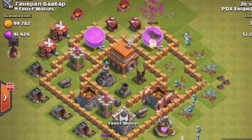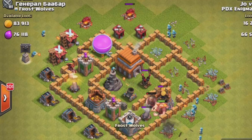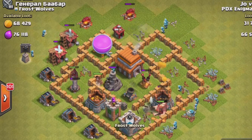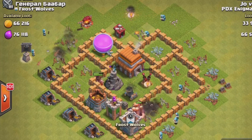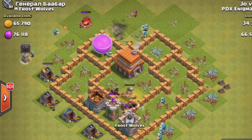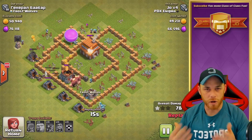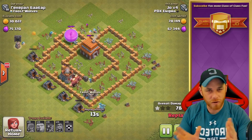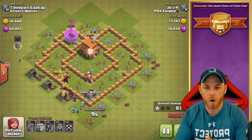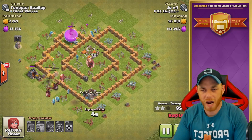I'll drop the wizards to start working behind the giants, then drop a couple of wall breakers to open up the compartment and send the giants in. Spring traps will take out your giants, so that's something to take into consideration. I'm also going to bring in my hog riders on the opposite side of the base to assist the giants. The giants are only level two down here at Town Hall 5, so they are very weak compared to higher level giants and we have to compensate for that weakness and protect our wizards.